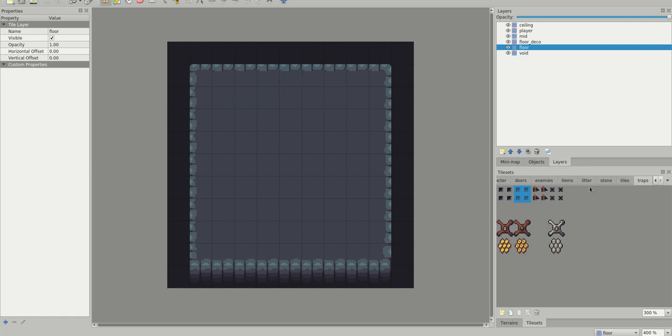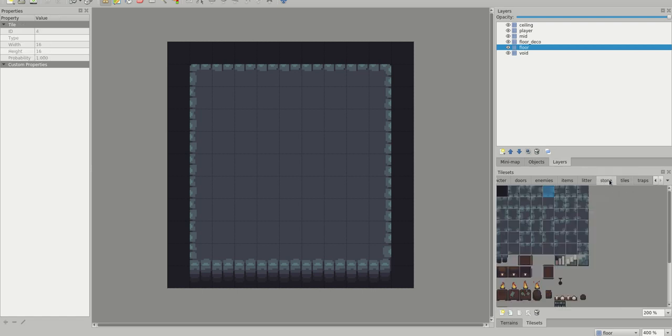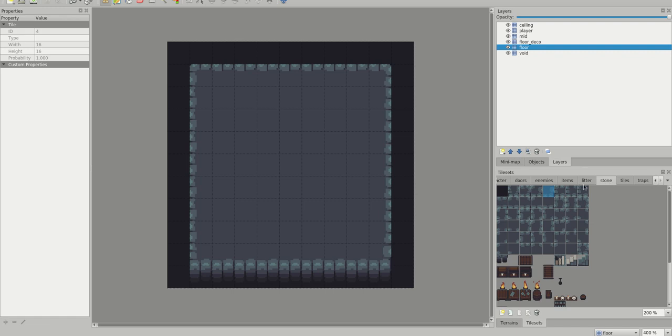I also have a bunch of tile sets in the lower right corner in the Tiled interface. These describe the different tile sets used in making the game. The exporter tool I use only works with certain tiles. One thing I open sourced for this game is something called an auto tile generator. Here you see different graphics representing every possible permutation of tiles and their edges.